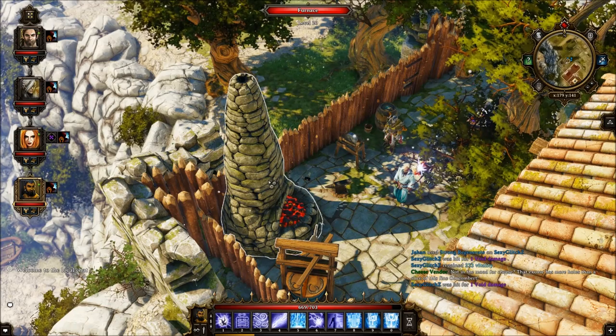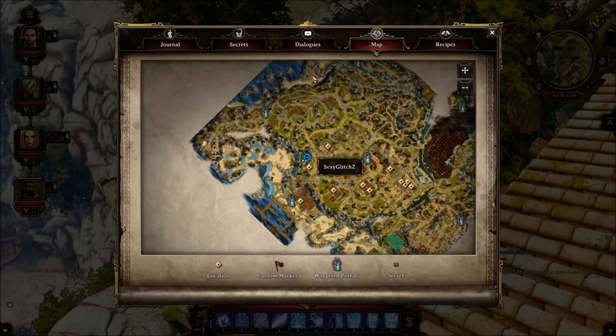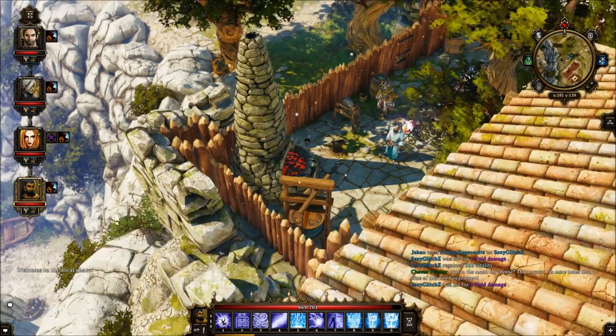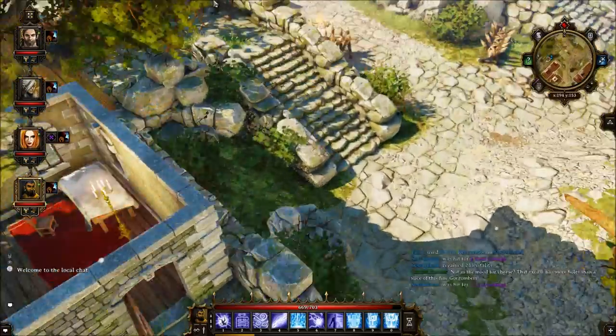This is the first forge — the whetstone and anvil — that you will find in the game. It's located in Cyseal city, right behind the abandoned house. You can use it right over here; all you have to do is walk around to access it.